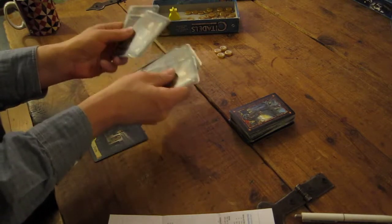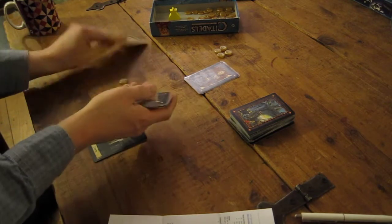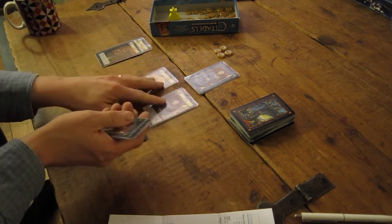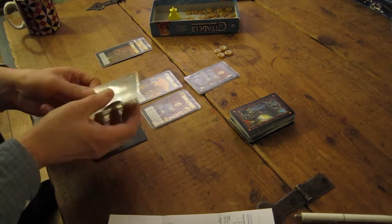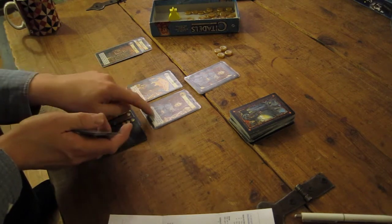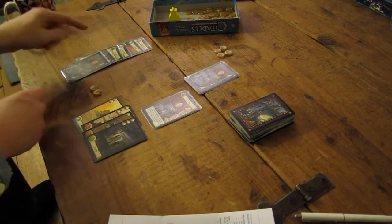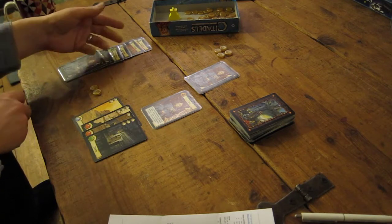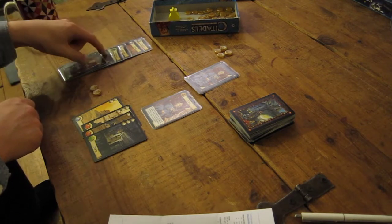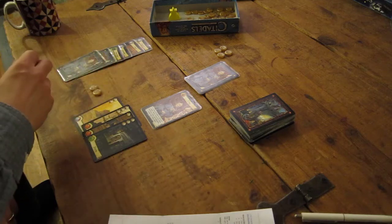We shuffle the cards. The solo AI gets the first card at the top. We discard two cards face up so we can see what they are. I then get to choose from these two and then these will get discarded. Now which one do I want? I know the thief is out and the assassin is not very useful at the moment, so I'll take the king. We then put one more face up and the last two face down.